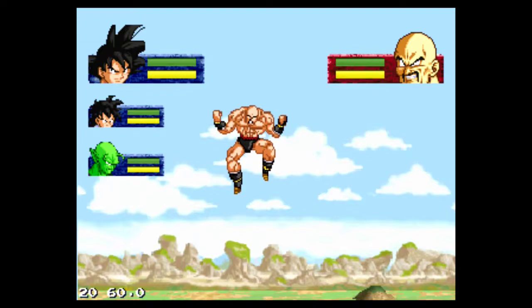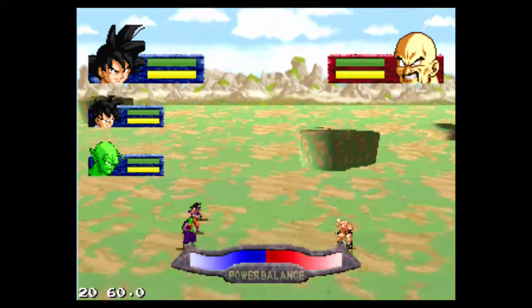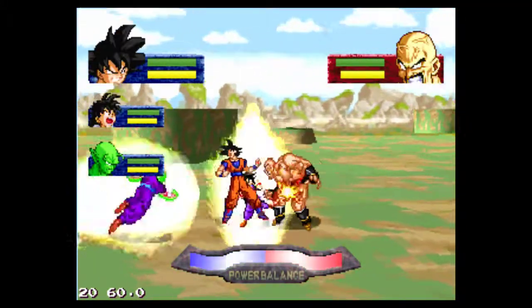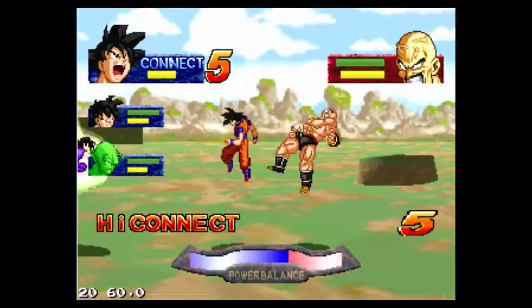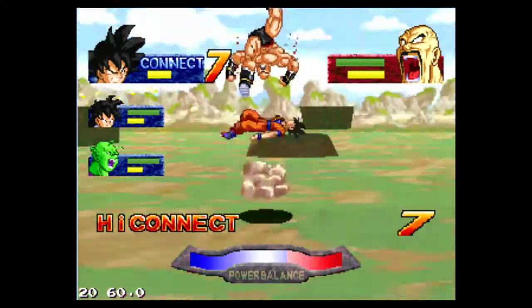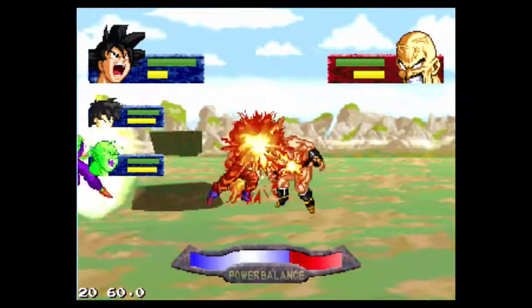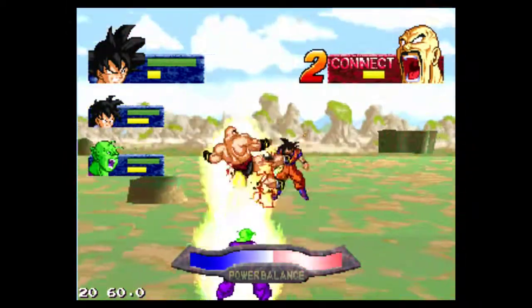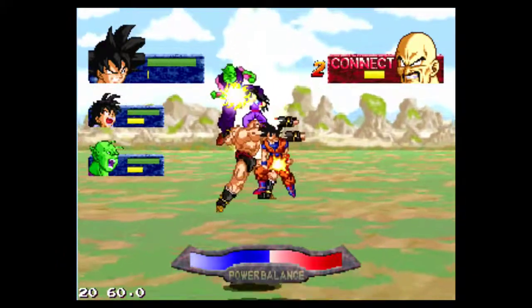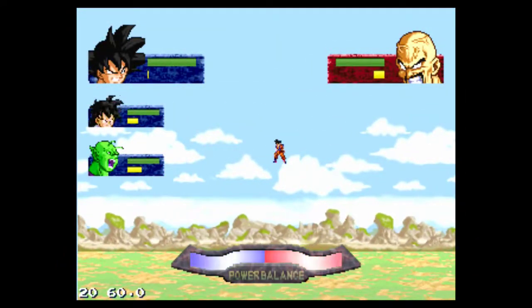As we follow the story a bit, it starts with Nappa, but you can see I still have Piccolo and Goku is already here, so it's not really an accurate representation of the story. You do a lot of chains — the point here is to fill up that power balance meter that you see there. It has to go all the way to your favor.